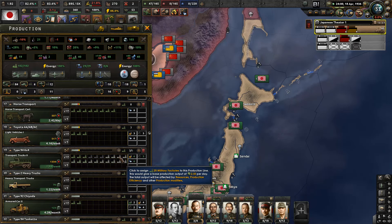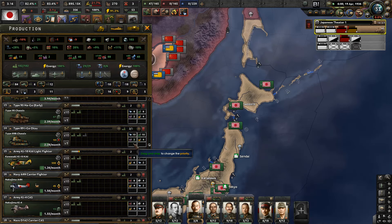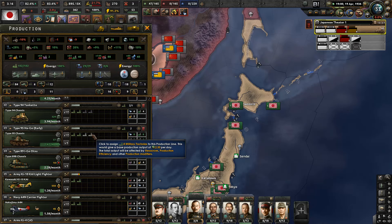We'll get more factories, and then I'm going to put them all to transport trucks. And then actually - I don't think they have anything, so let's put them on tankettes: 3 on tankettes, 2 on you, and 1 on you. Like so.